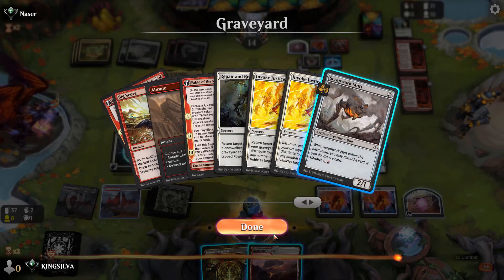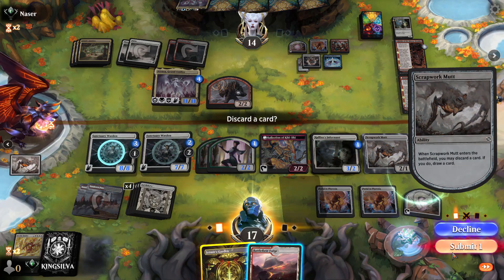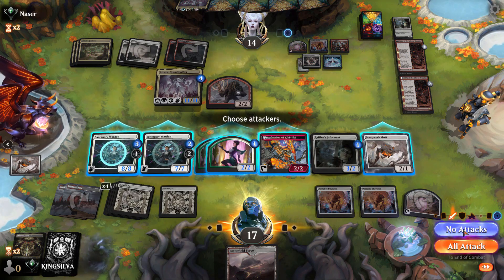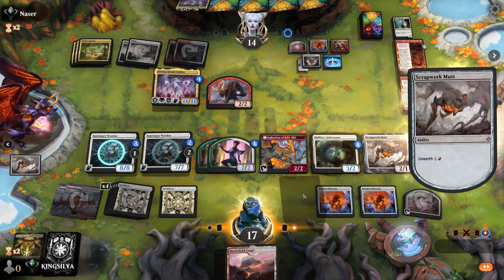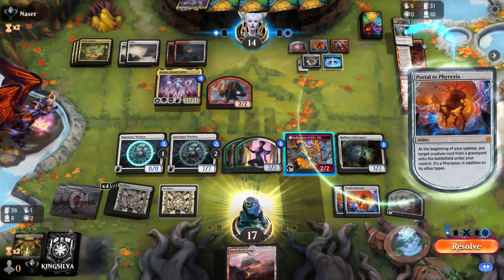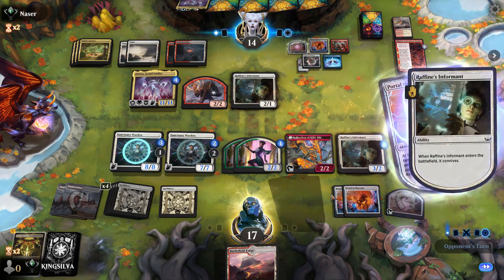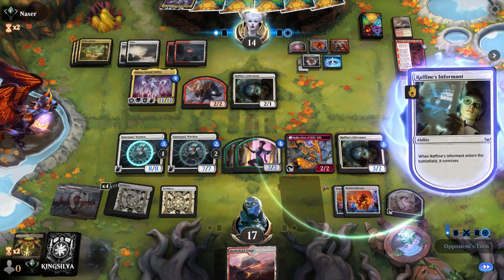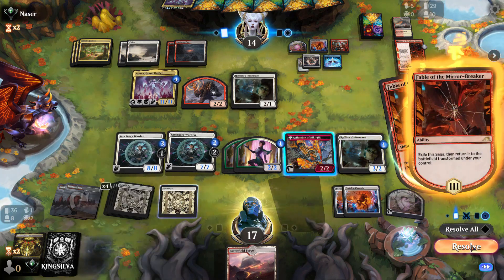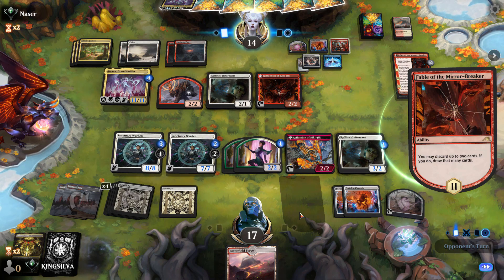Both Sanctuary Wardens have indestructible now. Two Portals in play — spicy meatball! We get back Scrapwork Mutt so they can't get anything from our graveyard. Going full control so we can respond to Portal triggers on upkeep. We look for ways to kill Atraxa and there are basically zero in our deck, so we just have to grind through it. This could actually go to decking — they have ten fewer cards than us.